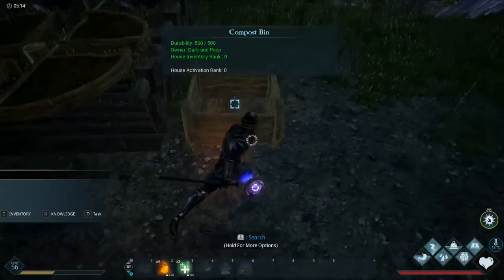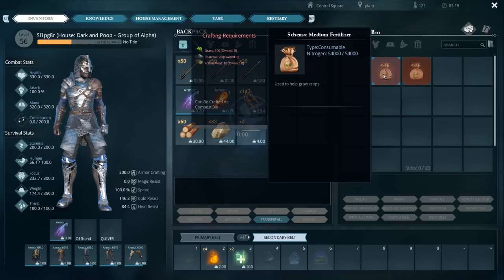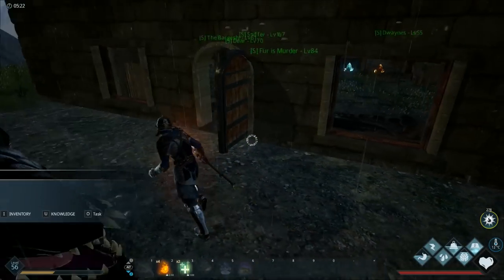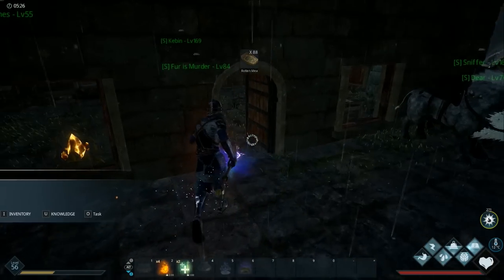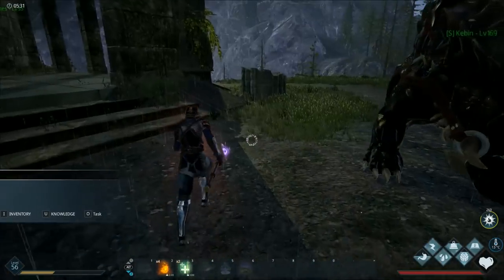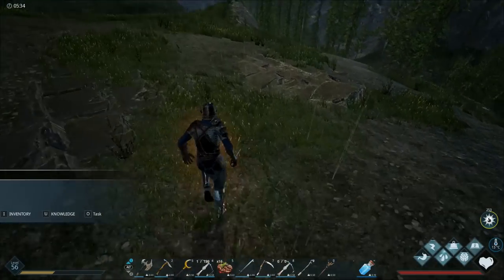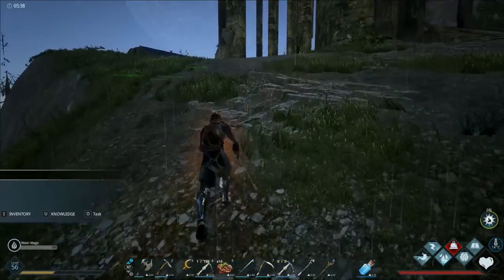Here's our little compost bin. Inside of here we have to craft different types of fertilizers — small, medium, and large. The medium fertilizer needs grass, charcoal, and rotten meat. We have rotten meat and charcoal — we just need to harvest up some grass. Let's grab the 88 meat and pop inside the compost bin with tons and tons of charcoal. I think using a sword is probably our best bet for getting grass — oh yeah, 151 grass, that should be enough to make some fertilizer.